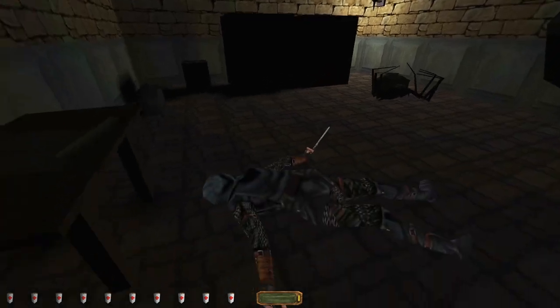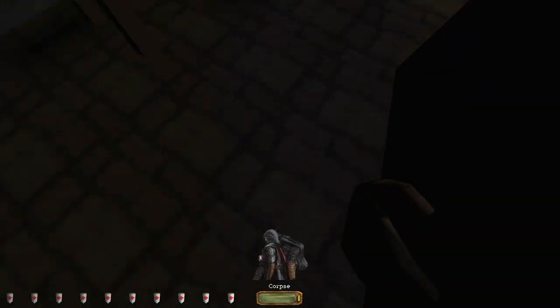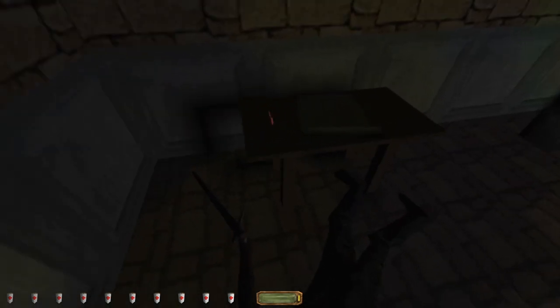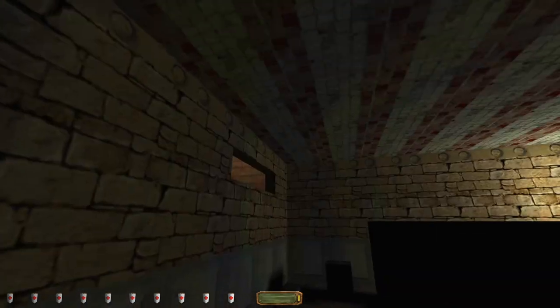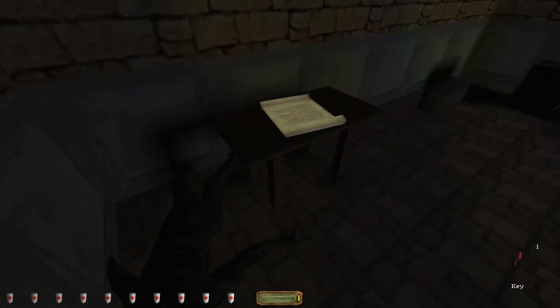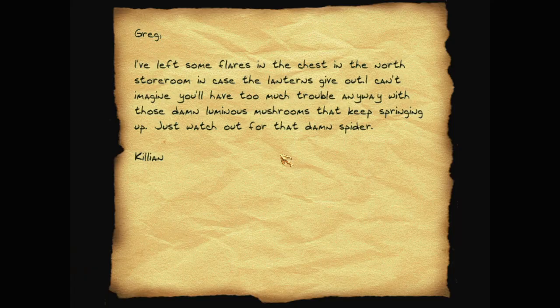This is not a storeroom - it doesn't connect to anything. You're quite dead, which I guess is a spider's doing. Let's get away from that window. A red key. There's a note: 'Greg, I've left some flares in the chest in the north storeroom in case the lanterns give out. I can't imagine you'll have too much trouble anyway with those luminous mushrooms. Just watch out for that damn spider. Killian.'